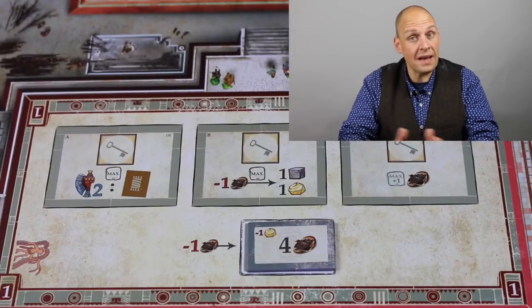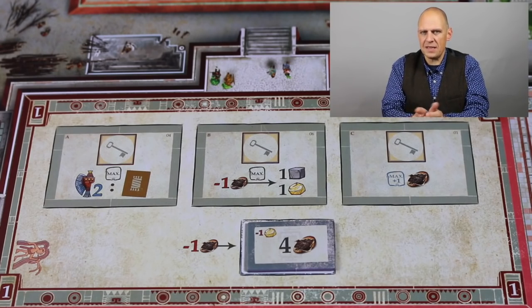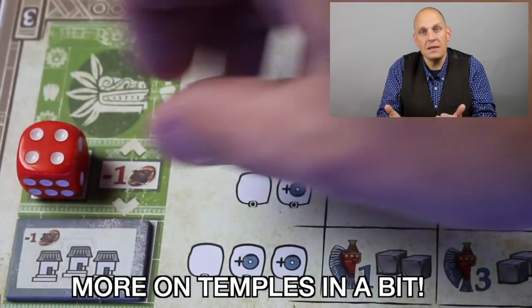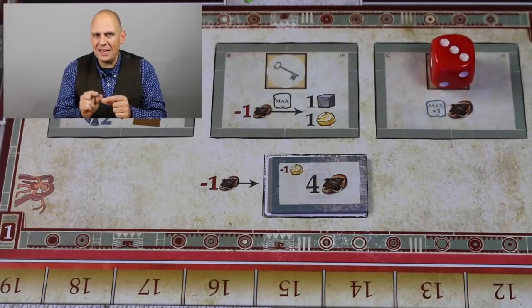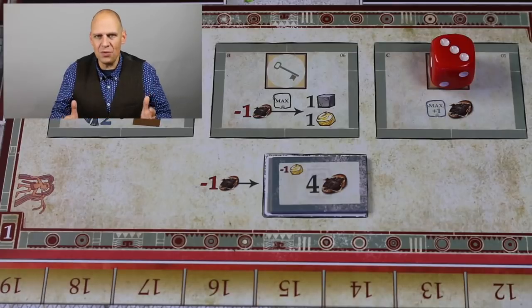Action space number seven is the palace. In the palace you cannot take a basic action — you can only worship. Sometimes when you come onto an action space there is a sidebar that lets you worship. When you worship it has a little key on it, meaning that if you put a worker there he is locked in. He can no longer move and you can only release him when you pay for it with cocoa.